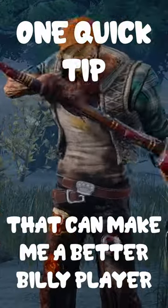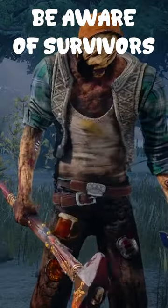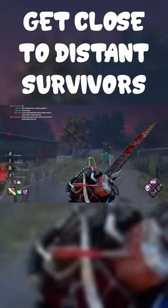One quick tip to make you a better Billy player: be aware of survivors who know how you play in chases. Some survivors will try to not loop and stay distant from you. If you want to down these players, you should use your chainsaw for mobility to get into closer proximity with a survivor.